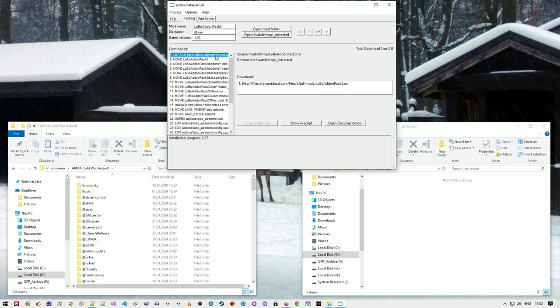If I click on a command I see details: source argument, destination. For an unpack command it shows it unpacks from fwatchtmp to fwatchtmp extracted. For a move command, the source is the extracted folder and the destination is the game directory.